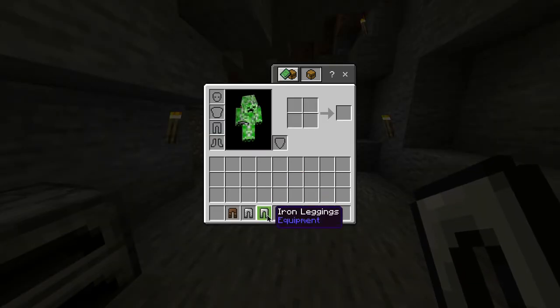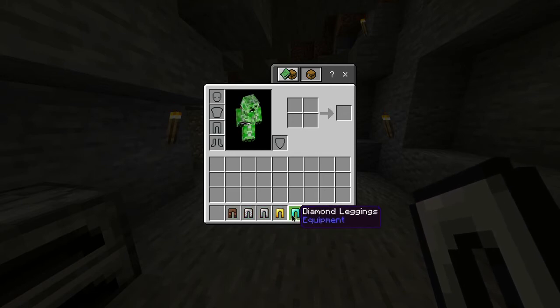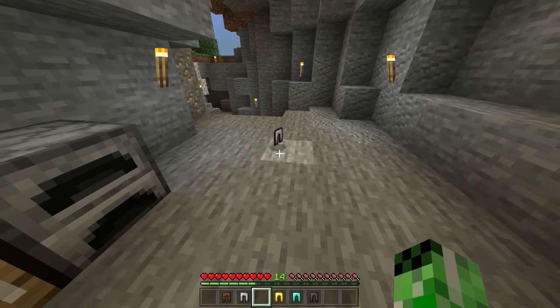Also in this game alongside the iron leggings, you have leather pants, chain, gold, diamond, and netherite leggings — all of which have different durabilities. But for now, you have yourself iron leggings!